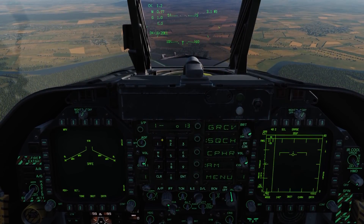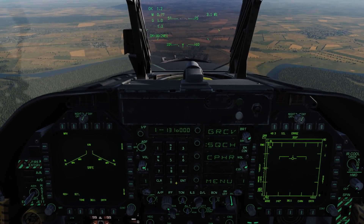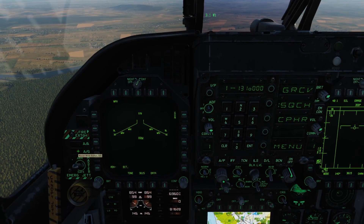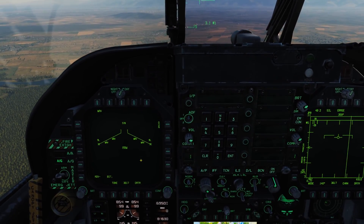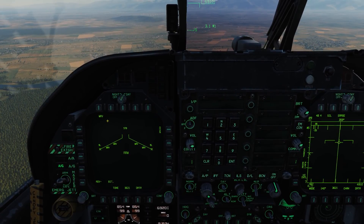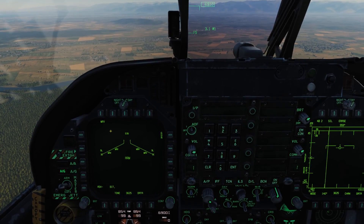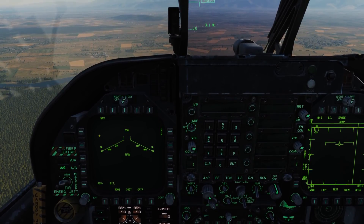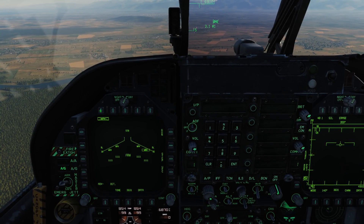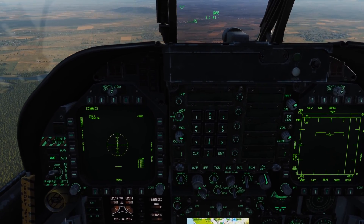So 131.000. And next, we're going to have Master Arm to Arm, Master Mode to Air to Ground. Here on the Stores page on the left DDI, we see MAV — that indicates Laser Maverick. If it had IMAV, it indicated an infrared-guided Maverick such as the D or G model. We'll select MAV on push button 6, and push it again. This brings up the Laser Maverick format page, which we'll come back to in a second.